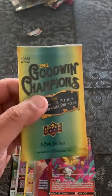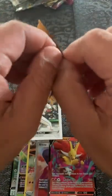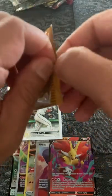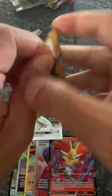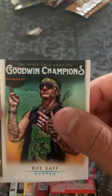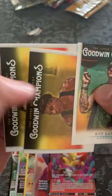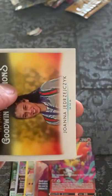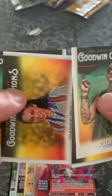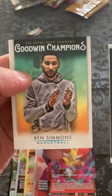Let's go with Goodwin Champions, hoping for a Michael Jordan auto. I haven't pulled a Michael Jordan card in so many years, ever since I stopped collecting cards. We got Riff Raff, Isaiah Todd, and Ben Simmons — hey, from Australia! Nothing there though.